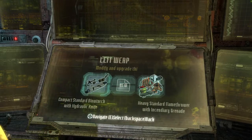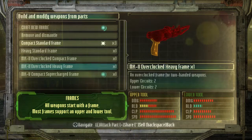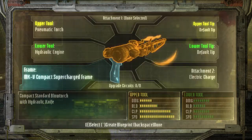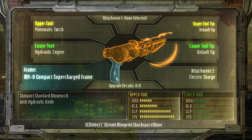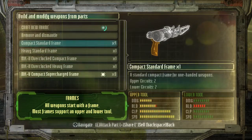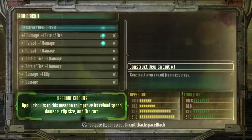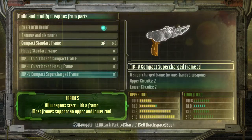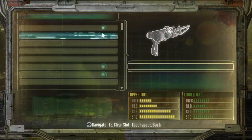I can now come here and instead of having a compact standard frame, I can get the compact supercharged frame I just received. This one's unlocked — awesome. I need to come here and get my MK5 part. It gives better reload, and I've got to go reattach everything back.